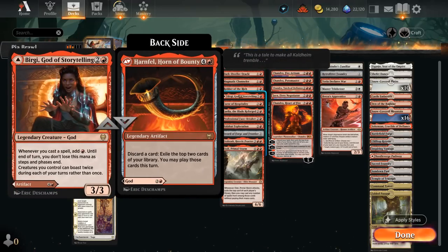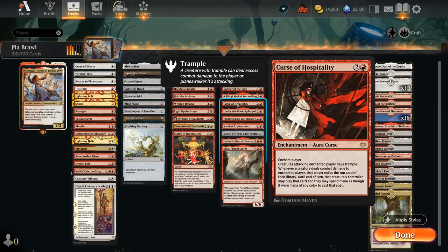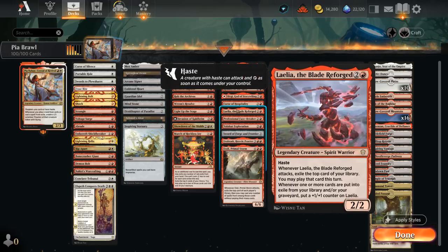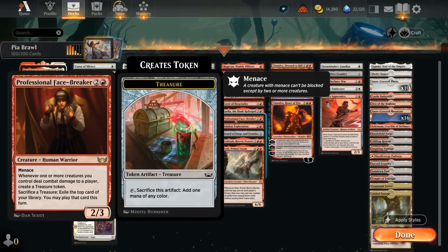Birgi is especially useful if we play the Horn of Bounty, where we can discard a card to exile the top 2, and we may play both of those cards this turn. Curse of Hospitality enchants the opponent — our creatures gain Trample if they attack that opponent, and we exile cards from the top of their library that we get to play until end of turn, fixing our mana. If we hit with multiple Thopters we exile multiple cards. Blade Reforged exiles the top card when it attacks and picks up a +1/+1 counter whenever we exile a card. Professional Facebreaker makes treasures if we hit the opponent — very good with evasive Thopters — and we can sacrifice treasures to exile the top card to play until end of turn.